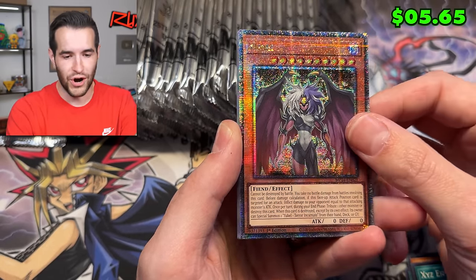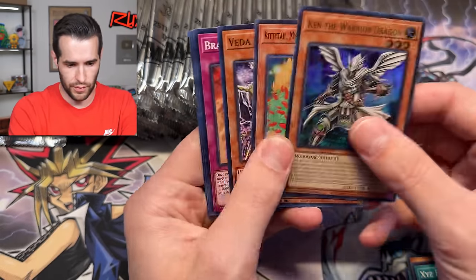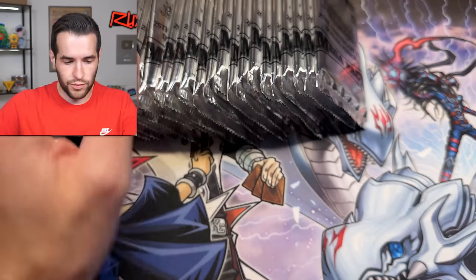Yubell QCR - that's pretty cool to see. Yubell definitely needed a reprint. The regular old school ones were like 10 bucks minimum for the low rarities. That is pretty cool.